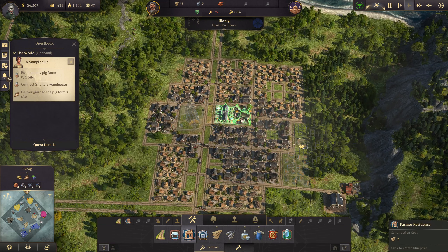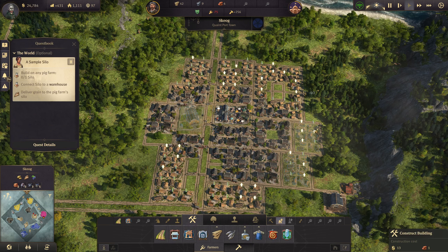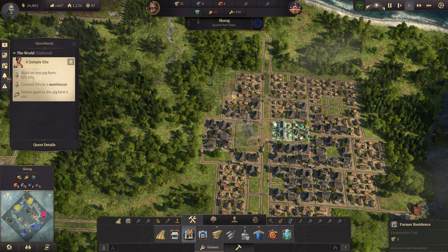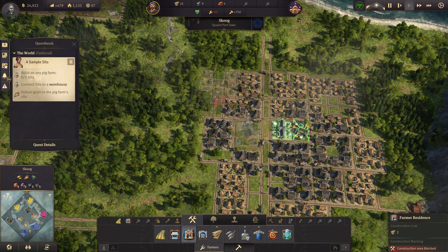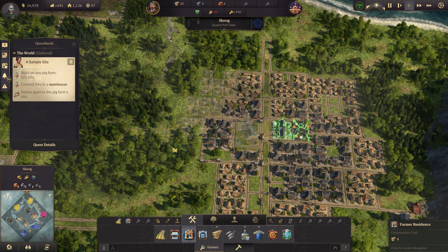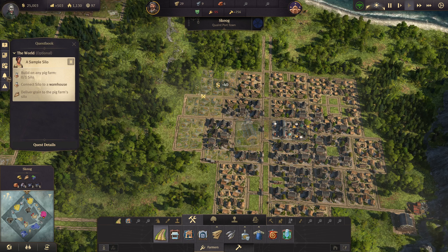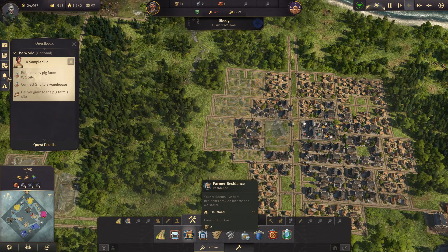How are we doing on supplying everything? We need more schnapps and work clothes — that's okay. Let's upgrade some farmers and build some farmer residences here. Upgrade all of them — that's a start. Then we'll build some more over here as well.